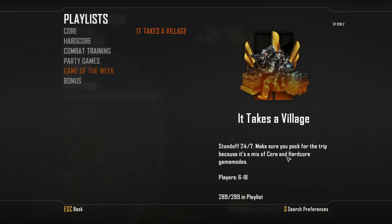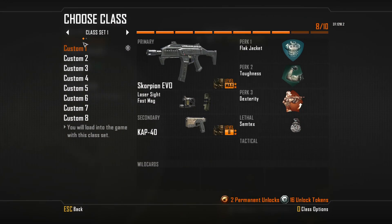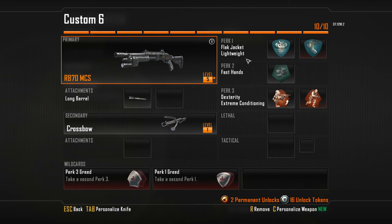The new game of the week is 'It Takes a Village' and it's Standoff 24/7 — a mixture of core and hardcore game modes. This is going to be really good for the Remington because it's a really close-quarter map.